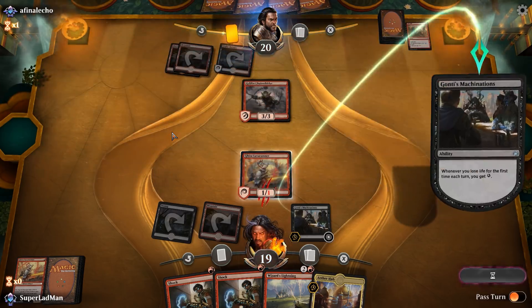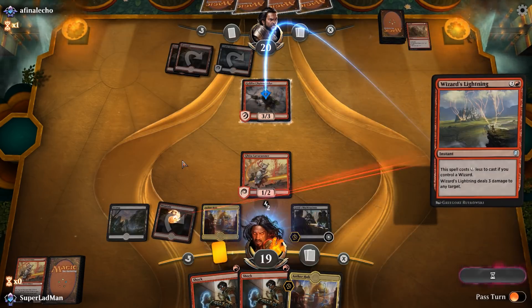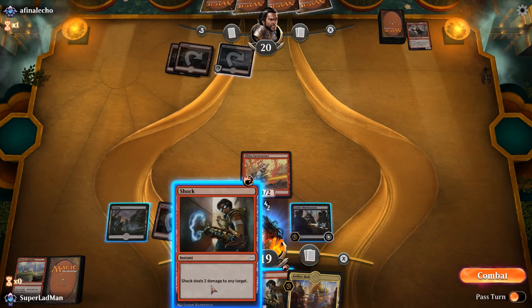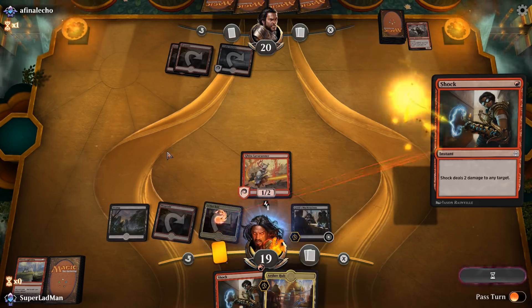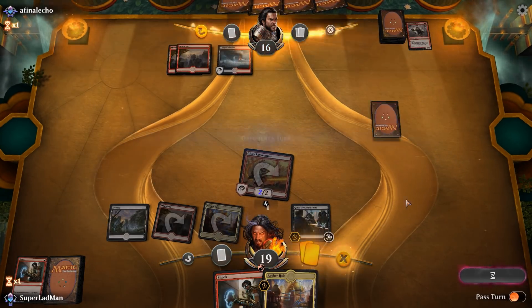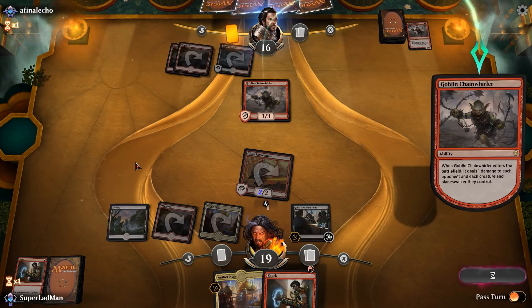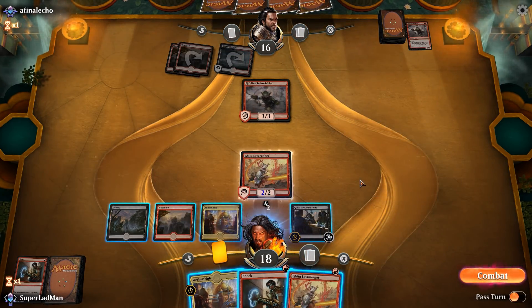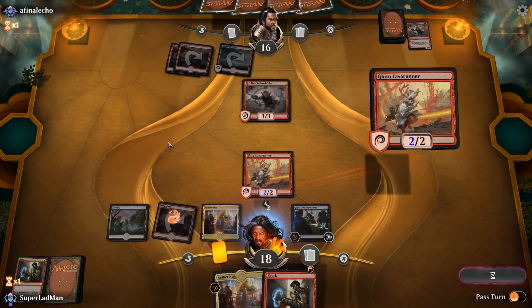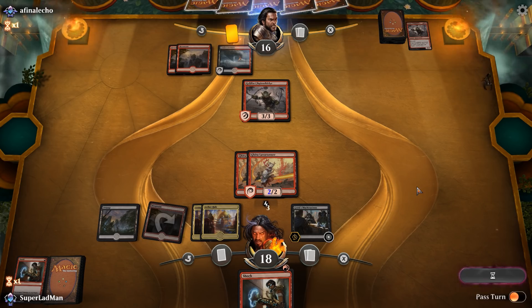Opponent plays Chain Whirler. It's not actually going to stop us — in fact it kind of helped us. We say goodbye to Whirly Boy since he's very annoying, shock the opponent's face for the extra pump going off Machinations. Opponent drops to sixteen. We'd really love a Flame of Keld right now. Another Chain Whirler — that enables Machinations. We play Lava Runner number three since it won't die to anything the opponent has. We pass with board presence, keeping Machinations active to ensure Aether Hubs are live.